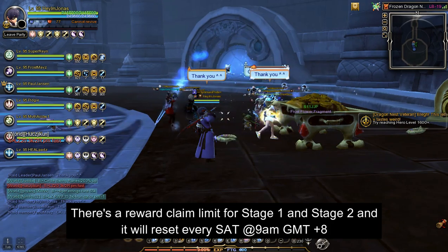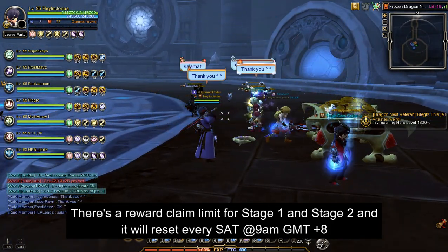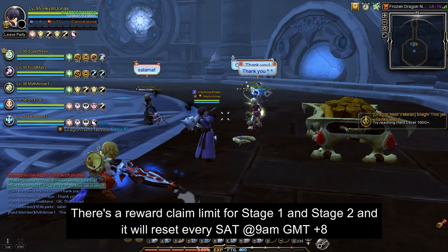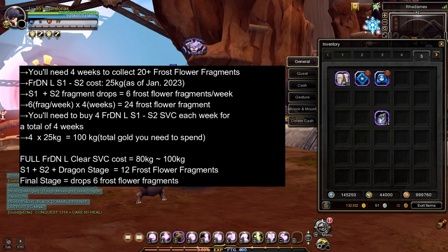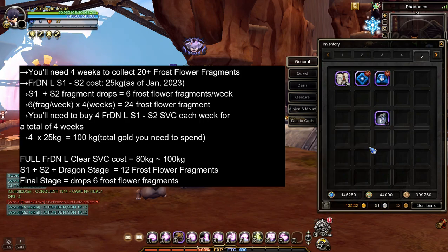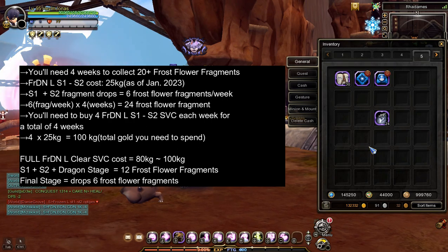Important note: now that we have claimed the stage 1 and stage 2 rewards, we will have to wait until the next reset, which is Saturday at 9am GMT+8, because there's a 1 per week claim limit for the stage 1 and stage 2 rewards. Since stage 1 and stage 2 clear reward gives 3 frost flower fragments each for a total of 6 per week, 6 times 4 weeks equals 24.